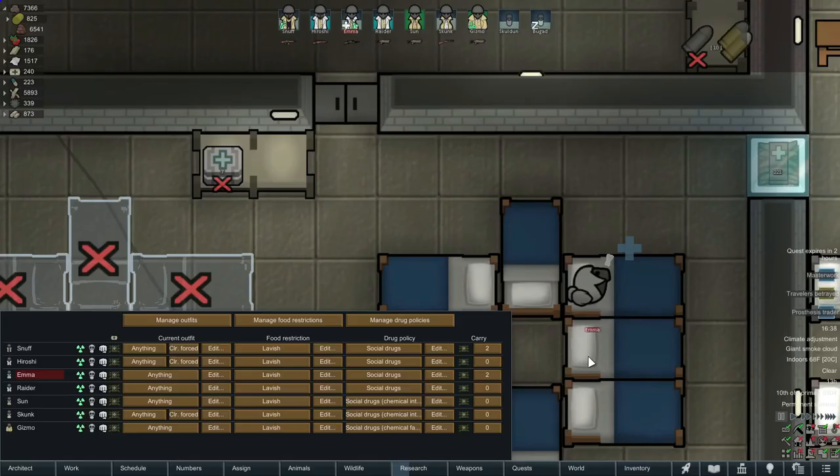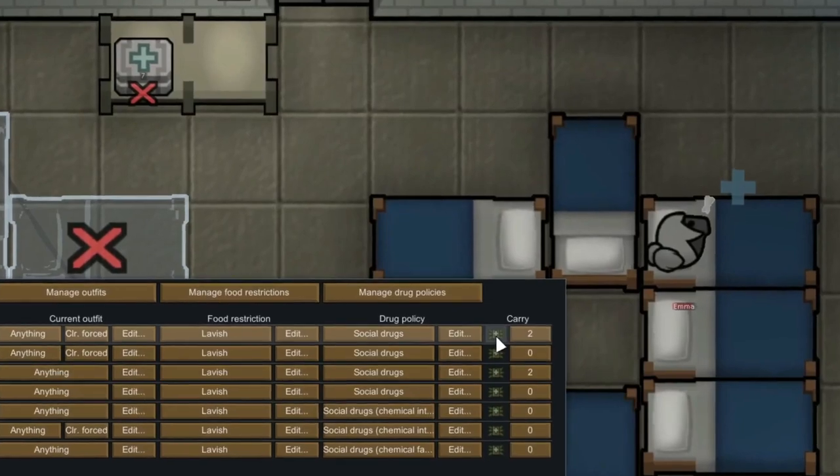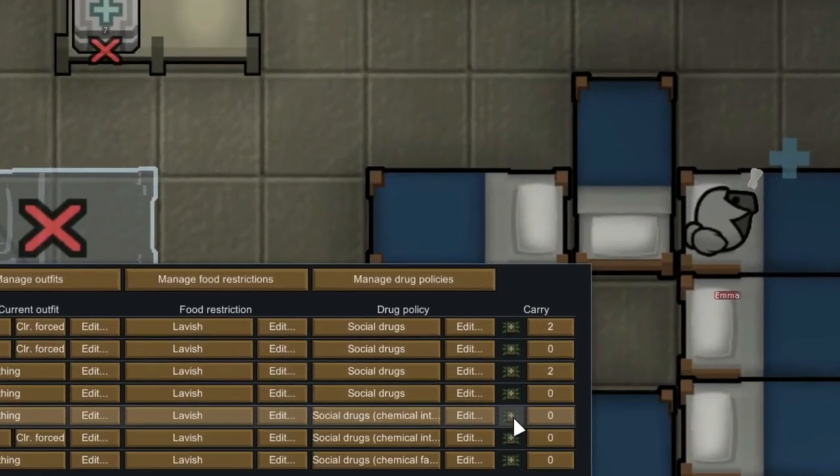Welcome everybody. Today's tip is aimed mainly at beginning players, maybe some intermediate players who have seen what the drug policy is but maybe just ignored it and let it sit at default. Today I'm going to go over a few aspects of the drug policy and the medicine over here on the right, which is extremely helpful. If you get the hang of it, it's a great thing to set at the beginning of the colony and then you can forget about it.